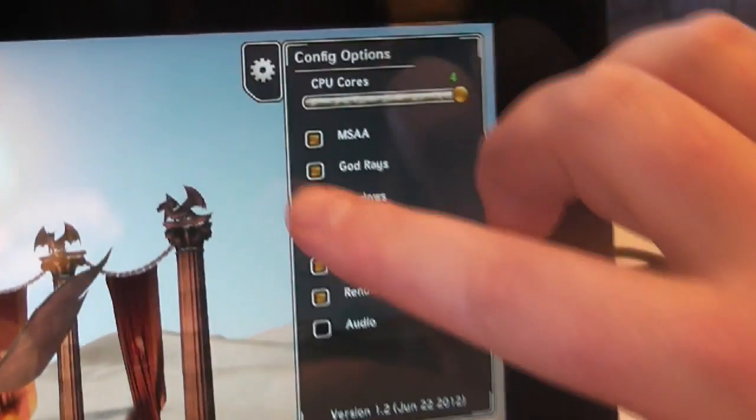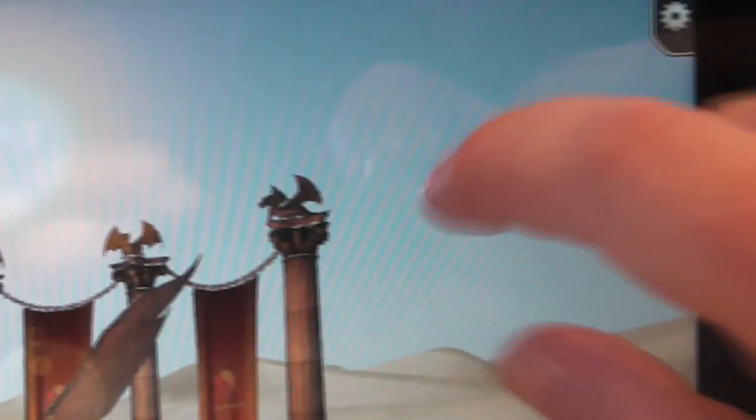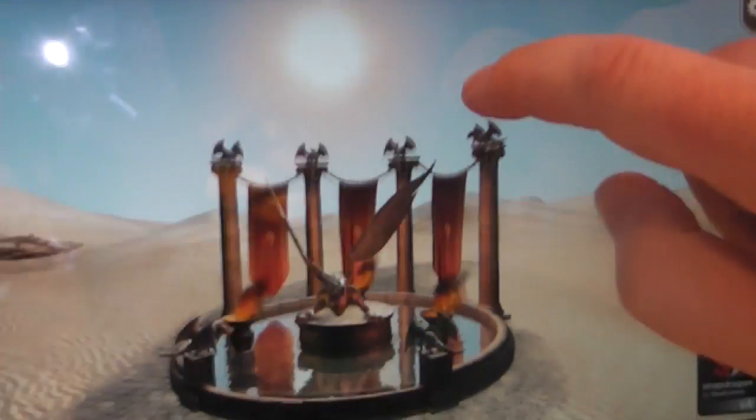We also have shadows, which we can turn on and off, which makes a pretty dramatic difference to the scene.